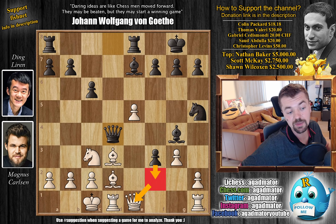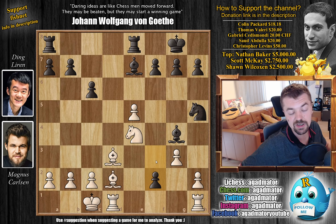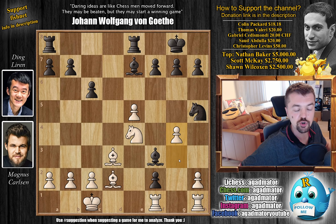Bishop to d3 and now queen to d4 — a beautiful centralizing move by the queen that also guards f2. This prepares f2 with an attack on the queen, and also opens up an attack against the rook from the bishop on g4. So Magnus immediately goes queen e4, forcing a queen trade as the bishop is under attack and also the h7 pawn. Ding trades: queen captures, knight captures, and now f2 — saving his pawn while also attacking the rook. Rook d to f1 blocking the passed pawn, and now bishop to f3 by Ding.